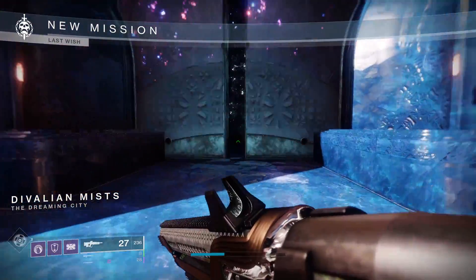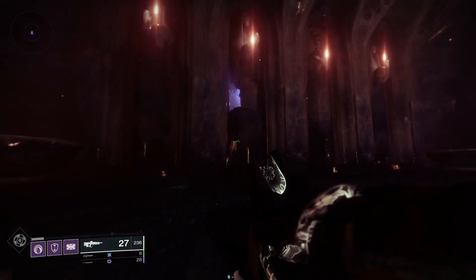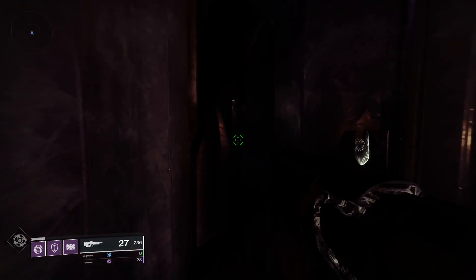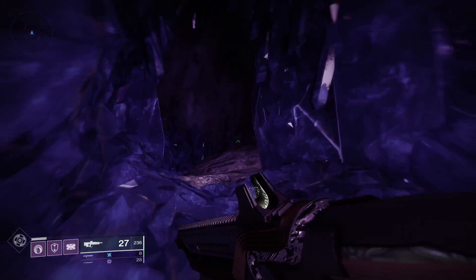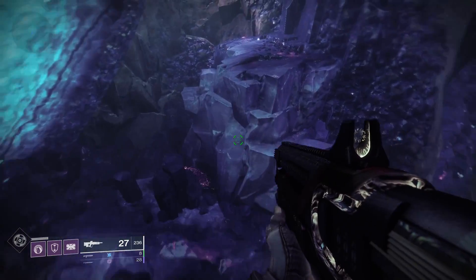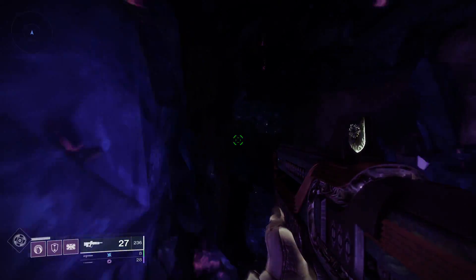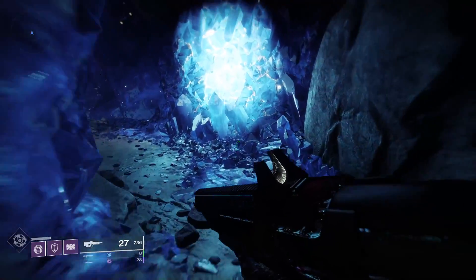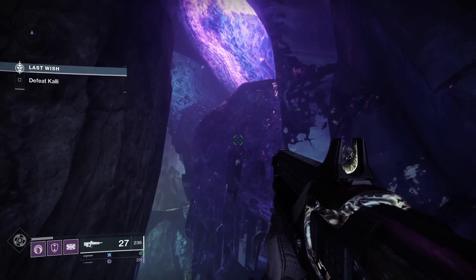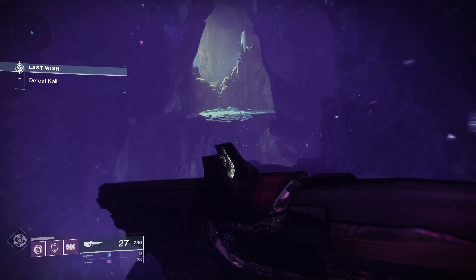Next up let's check out the Last Wish. The Last Wish raid is slightly more generous than the Garden of Salvation as you can get two free raid chests per week on each of your characters, so six in total. We're going to be using the Wall of Wishes to teleport us to the chest locations. This is a secret location in the Last Wish raid that allows you to enter a code by shooting the Wall of Wishes and changing the symbols on the wall. When you get the right code you'll be teleported to a different location in the raid. I'll put a link down in the description for all of the Wall of Wishes codes, but we're just going to focus on two: Wishes 4 and 5.